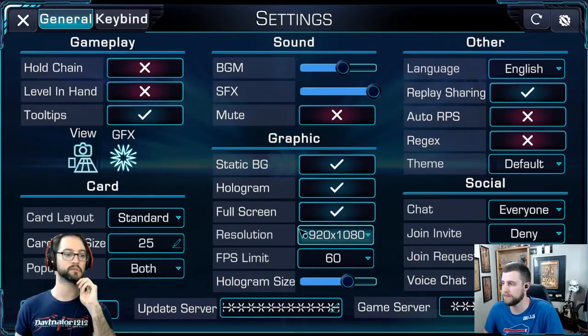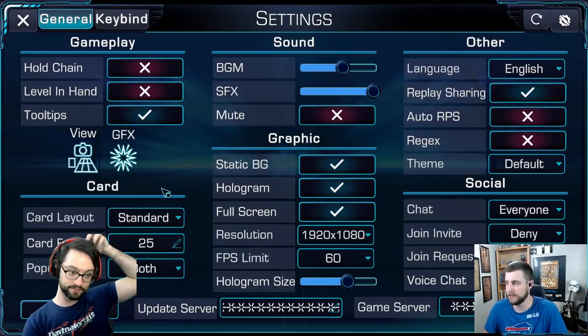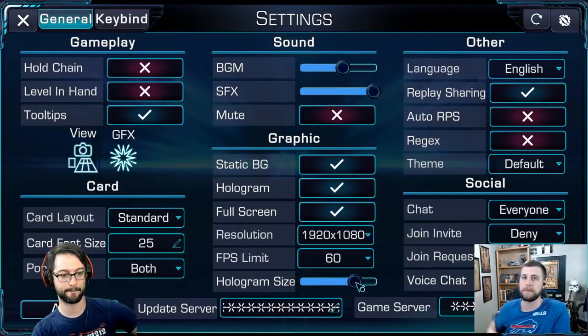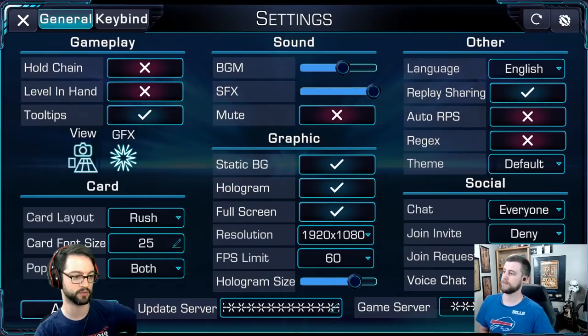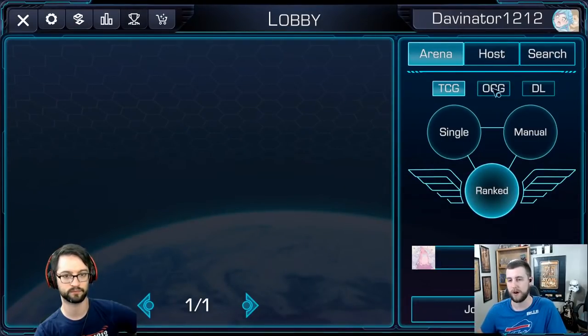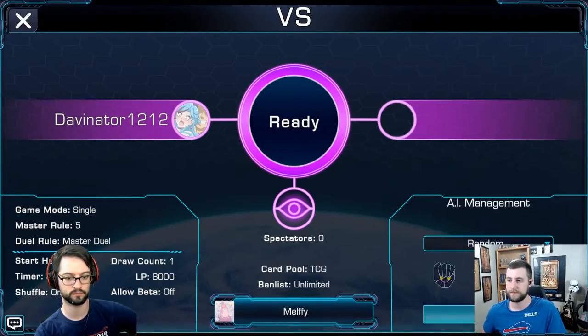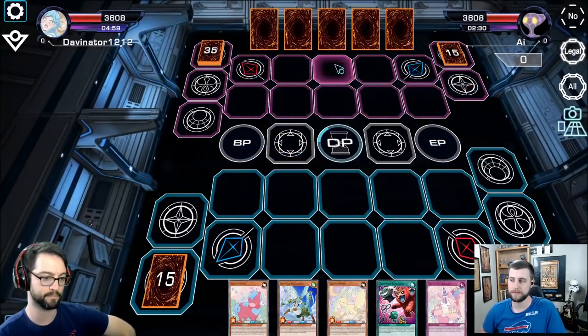Let's go into the settings and see what we've got. You can adjust the graphics, the font size, you can change the hologram size, or if you even want the card art to pop up. Try changing the card layout to rush - does that just make it a rush duel? I think it'll make the card art look different - the whole card is procedurally generated. People do like the rush style, it's definitely a much more modern look. It's making the cards look like rush cards - that's pretty cool.